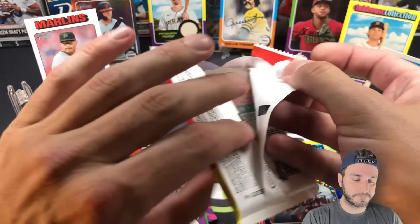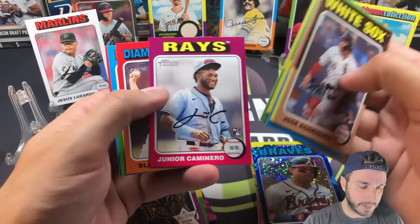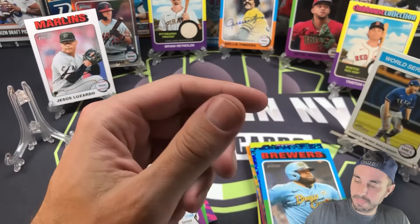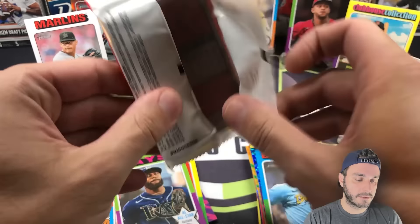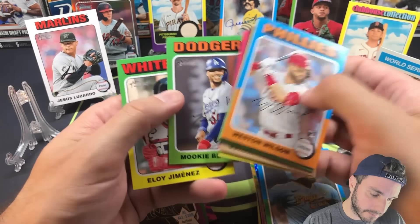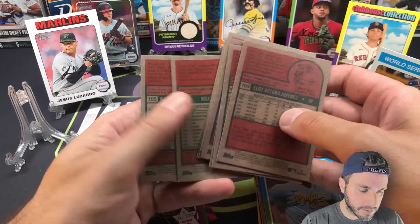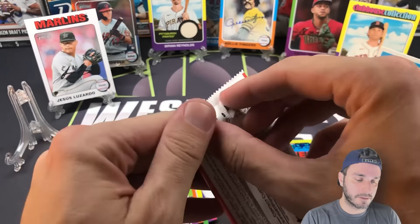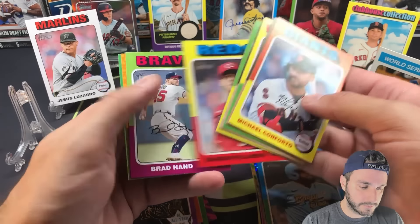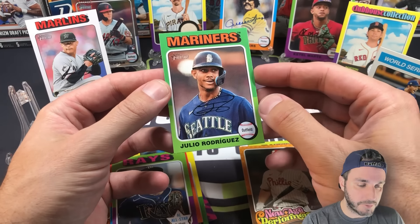Monster box side: Bryce Harper, Encarnacion-Strand, Junior Caminero rookie — nice pack. Carlos Santana is a low-numbered short print. Hobby side — Mookie. I thought it was all green, got excited, but nothing different on that Mookie. Nothing special in that pack. Monster box side: New Age Performers Bryce Harper, that's nice. And there's the J-Rod base — I love the green there.